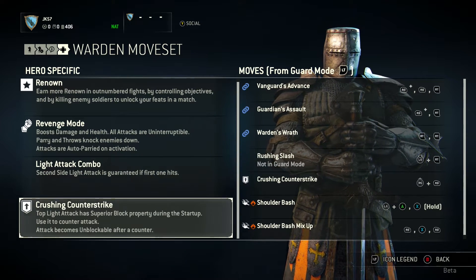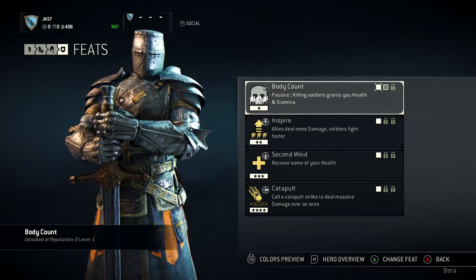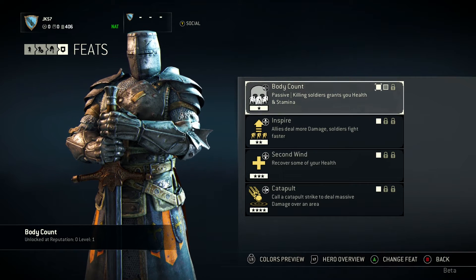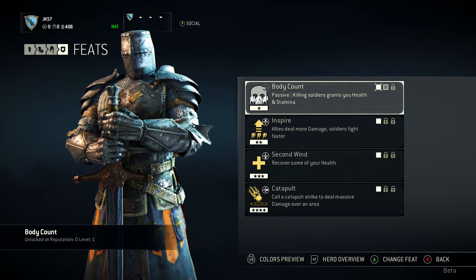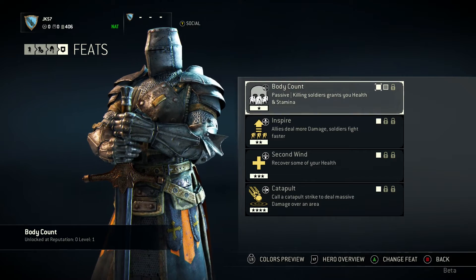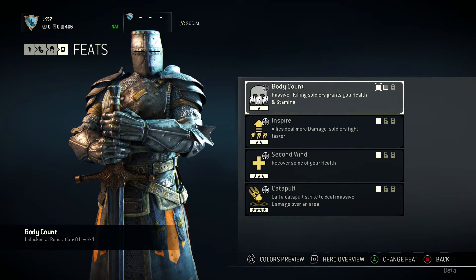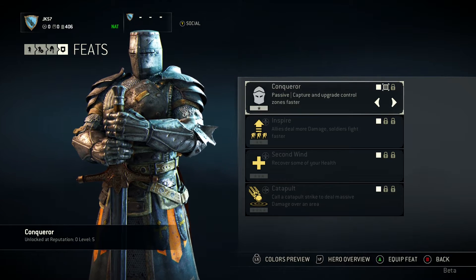Now we're going to move on to the Warden's Feats. Feats are basically abilities — they've just got a different name. There's a list of four, but you can change them. Starting at the top we have Body Count, which is passive: killing soldiers grants you health and stamina. That's obviously very useful. The next is Conqueror, passive: capture and upgrade control zones faster.